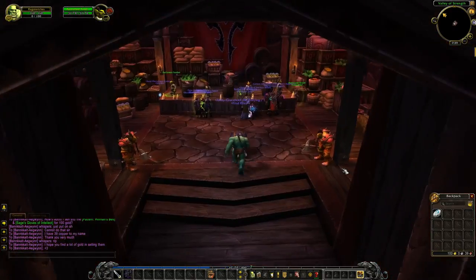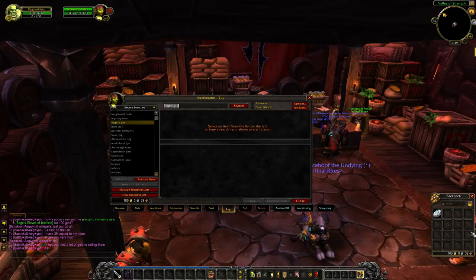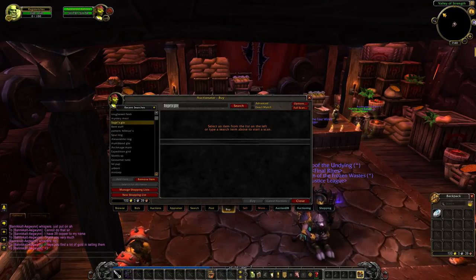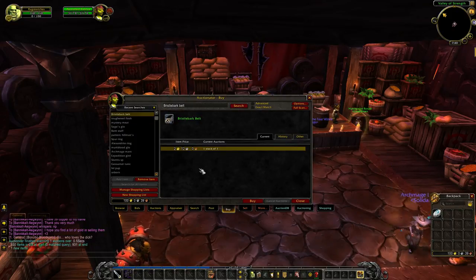We did it, ladies and gentlemen - we are finally out of the gutter! We have some gold to mess around with. We can go absolutely crazy with 100 gold. I hope you guys feel like that was fair - I didn't know what to do there, it was such an awkward scenario, but we got it done. What I'm doing right now is going to the Undermine Journal and checking the top potential deals for this hour, just like in last episode - that's how we got those two items.